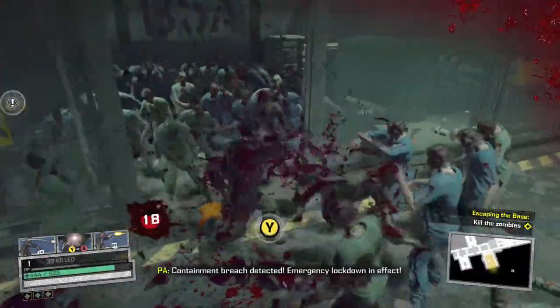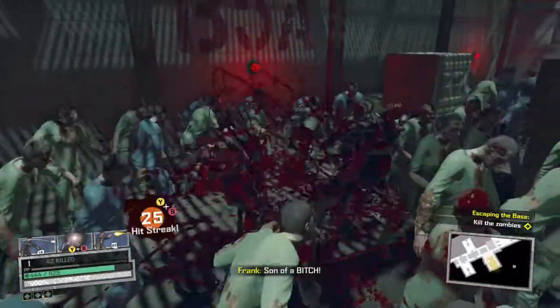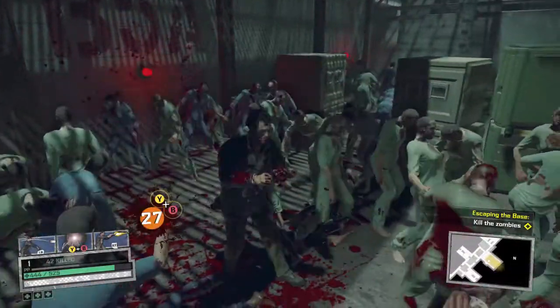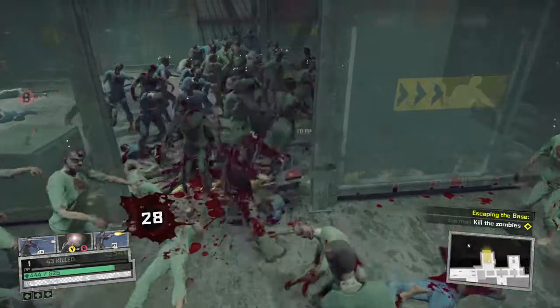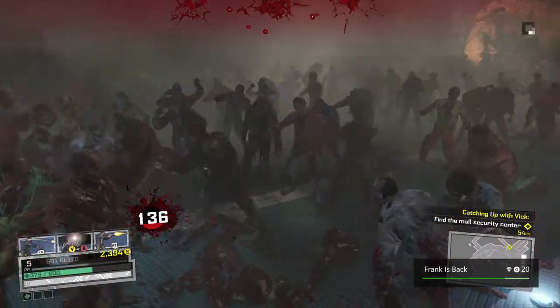This will be your starting character, so all you have to do is just run into crowds of zombies, build up your hit combo, and then once it's full, hit Y and B. That should activate the camera flash, and any zombies standing in front of you should get stunned.